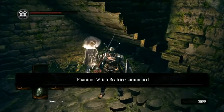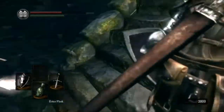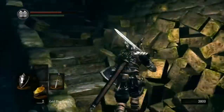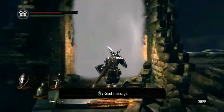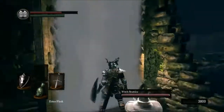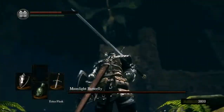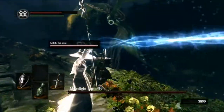Let's keep going — the Estus flask, we've got none, but might as well. We can see the butterfly up there. Now all we have to do is make sure we're not hit, and that's the hard part, because it has a bunch of really annoying attacks. Go on Beatrice, do your thing, and don't stand in my way please. I've got to let the music play.